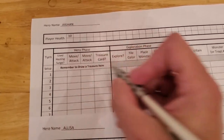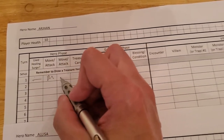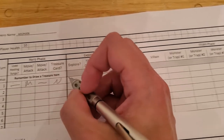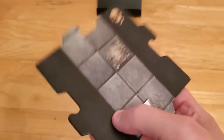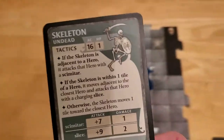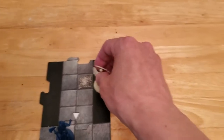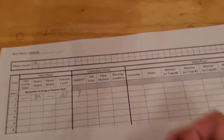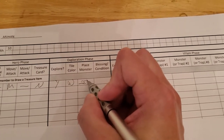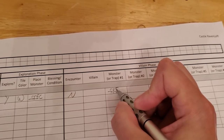I like to keep track of things on the sheet, especially as we get further into the game. On the first couple of turns it's not so critical. He moved, there's no attack, no treasure on the first turn, and he will explore. We go to our dungeon tile stack, draw a tile — it's a white triangle. Then we draw a monster off the monster deck and it's a skeleton. I'll put it near his card and update the turn tracker sheet. No blessings, no conditions, and luckily no encounter. The skeleton will activate under his activation.